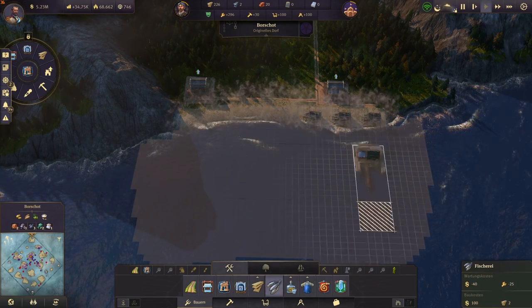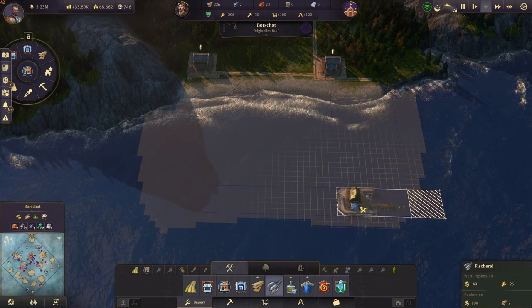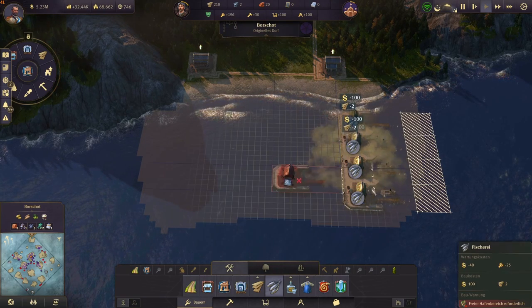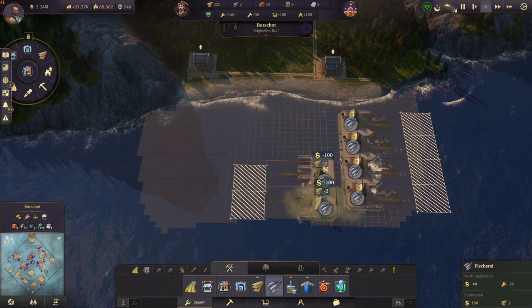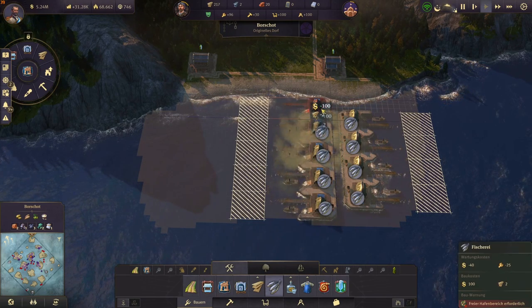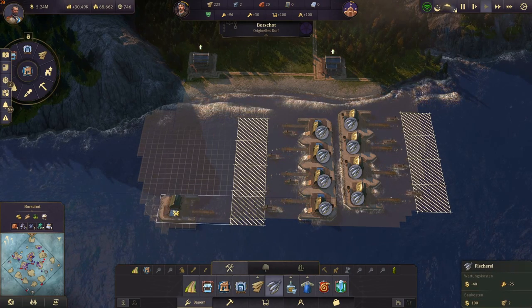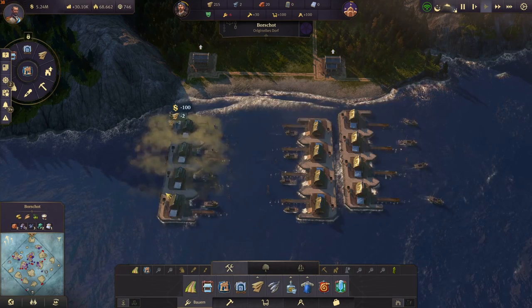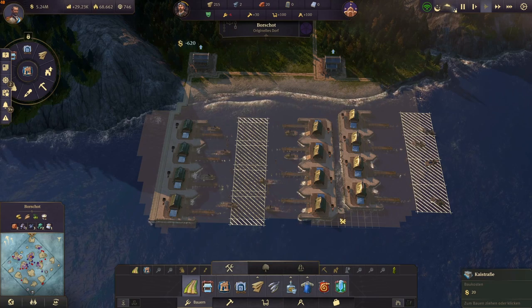First off delete all of your fishing huts. Then you can rotate your fishing hut and place them like this. Most of the time you're gonna be able to fit four next to each other per row. Then you're gonna build the next row back to back. Leave a gap for the road of course.